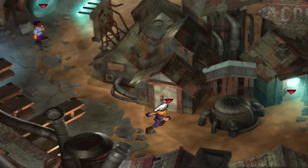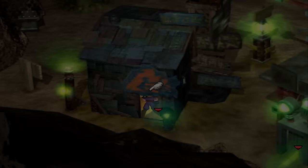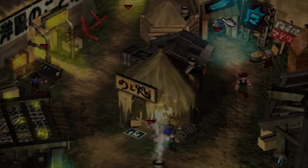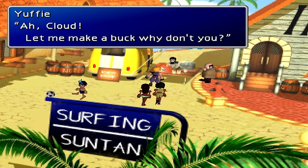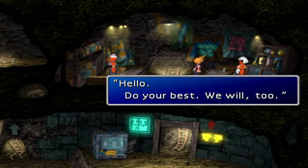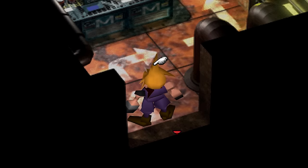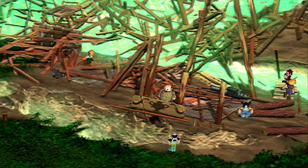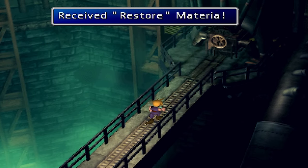Restore. Restore materia can be purchased at the Sector 5 shop, the Sector 7 shop, the Wall Market shop, the Costa del Sol shop on Disc 1, the Fort Condor shop on Disc 1, the first Junon shop, and the Mideel shop after the Lifestream eruption. You also receive a Restore materia during the Reactor 1 mission.